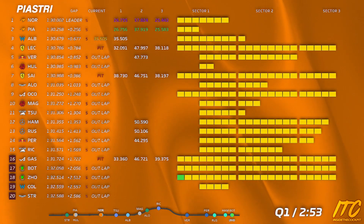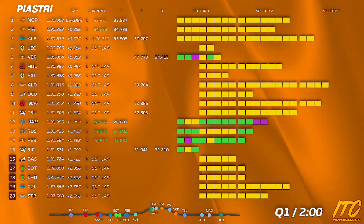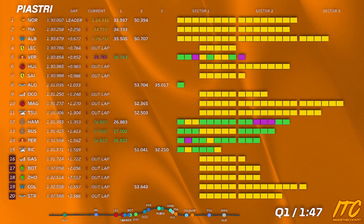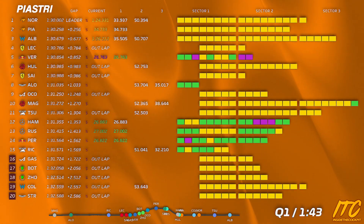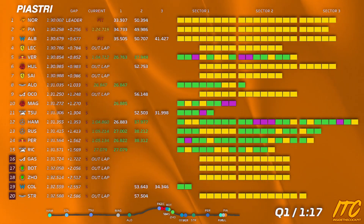Red button, red button. Hamilton seven and Hamilton five — there's a seven second gap behind him. Oscar, we can box this lap. Copy, box. Hamilton three, Russell seven, Russell three.